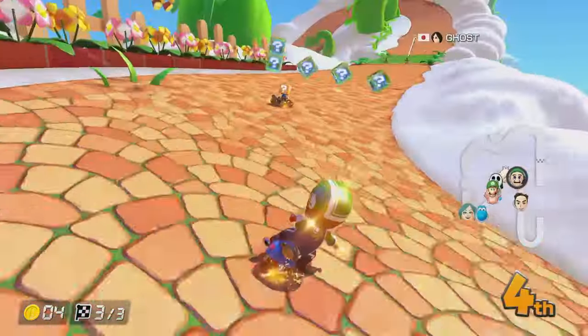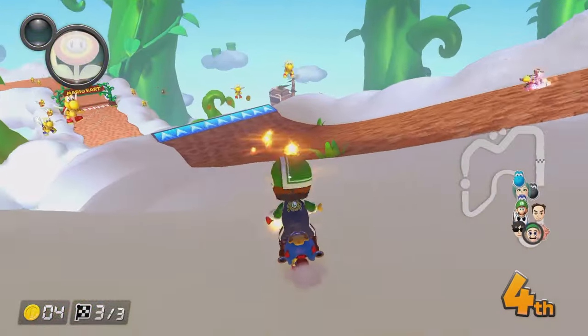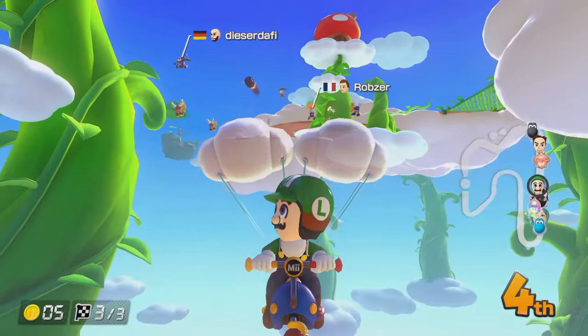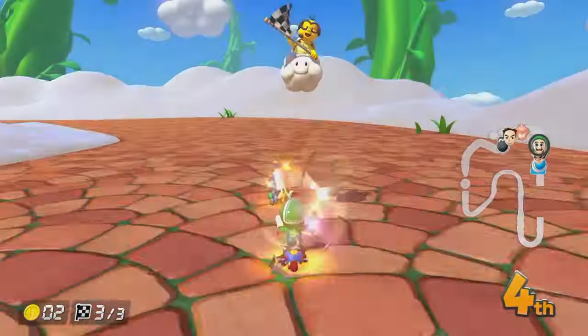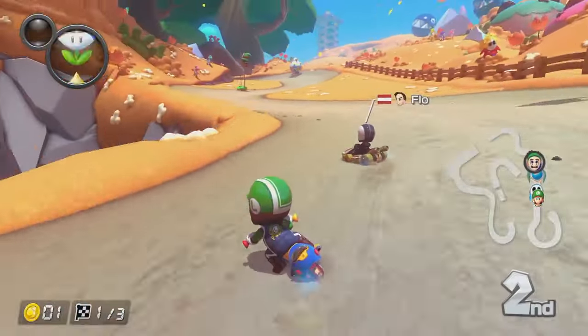We're a bit vulnerable here with no defensive items, but it's well worth it to hold those mushrooms for that big shortcut at the end. The guy in front has got a green shell and he's just throwing it away. We can get the double — if we were going to get a mushroom, that could have made a real big difference. Fourth place, not the best but still top five. And there's 10,000 VR.